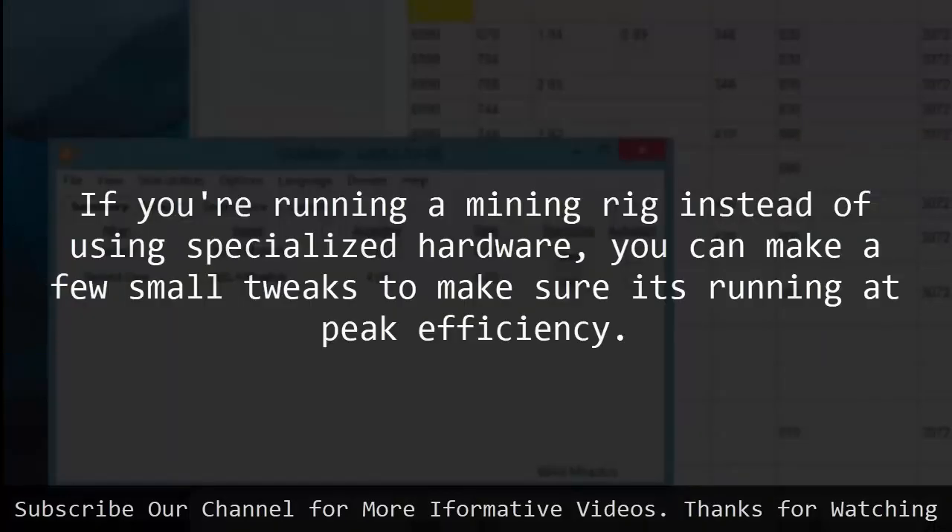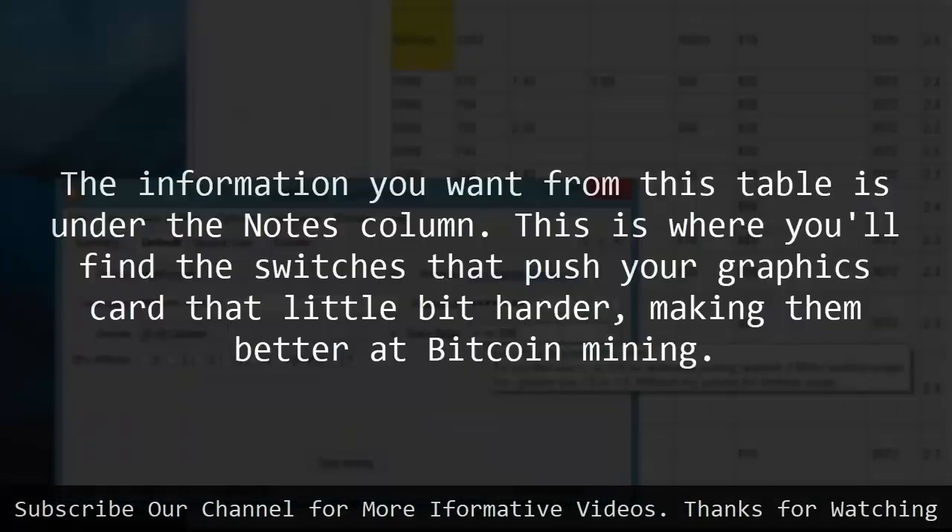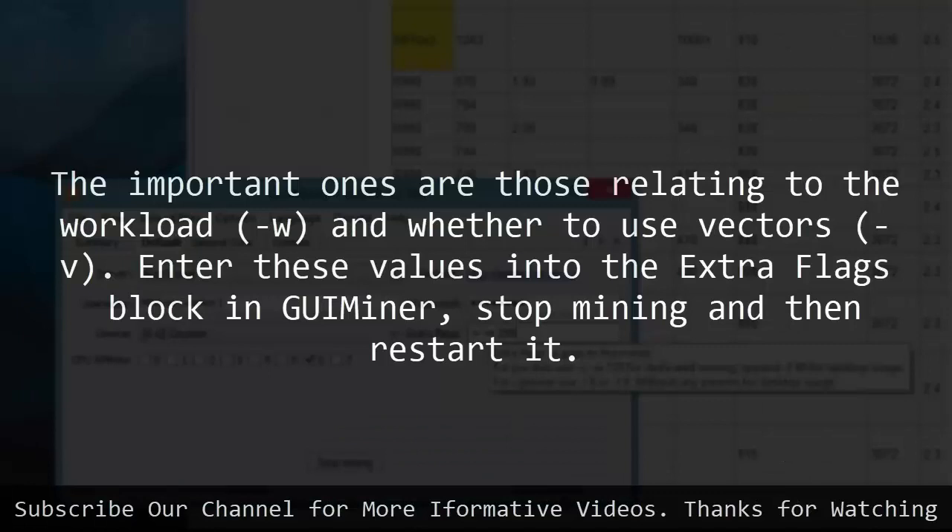10. Time to Optimize. If you're running a mining rig instead of using specialized hardware, you can make a few small tweaks to make sure it's running at peak efficiency. To do that, you need to do a quick search to see what the recommended flags are for your graphics card. Take a look at the Mining Hardware Comparison web page and search for your card in the table. 11. Data mining. The information you want from this table is under the Notes column. This is where you'll find the switches that push your graphics card that little bit harder, making them better at Bitcoin mining. The important ones are those relating to the workload (W) and whether to use vectors (V). Enter these values into the extra flags block in GUI miner, stop mining, and then restart it.